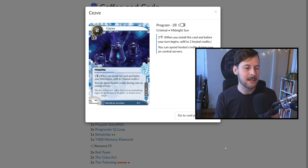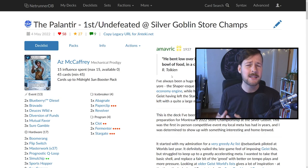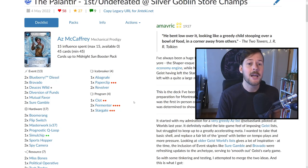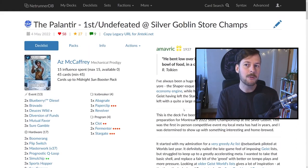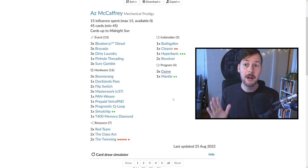That is the basic package of this list. I did publish an AZ deck before Midnight Sun and rotation — it was a standard list, and while it's technically not legal anymore because a lot of cards rotated, if you want a deeper rundown on how Masterwork and Prognostic Q-Loop work together, we do talk about it there. Give that a read if you want — the link will be in the YouTube description below. Otherwise let's run through the list.